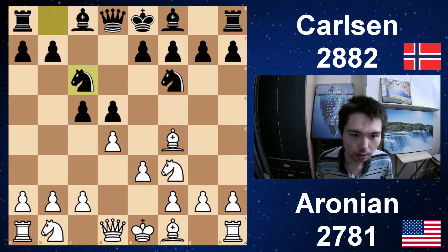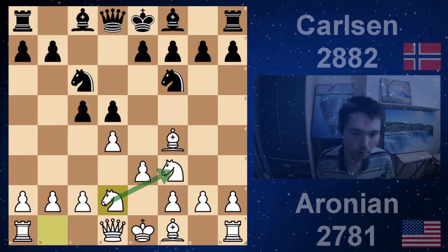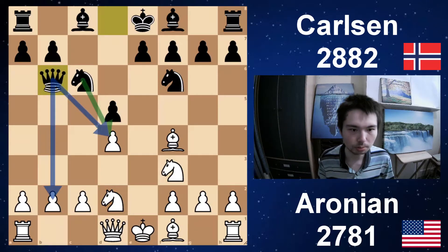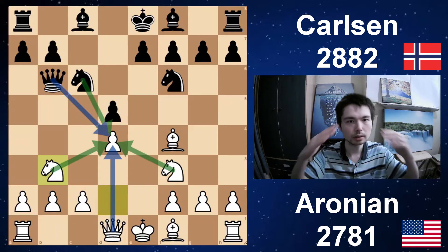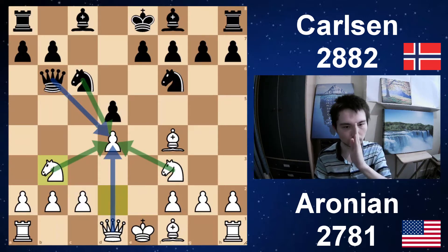c5, e3, knight c6 and knight d2. In the London, the knights defend each other. Take, take, queen b6 — you put pressure on the d4 and the b2 pawn. So you go knight b3. With this knight move, both knights now defend the central pawn. Also, the white queen defends it.